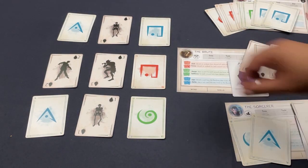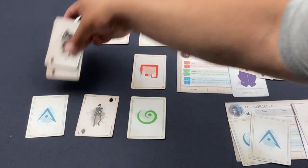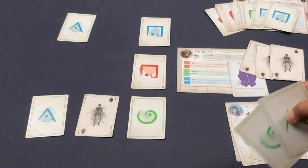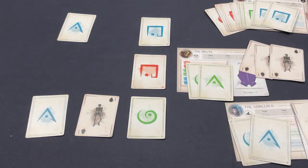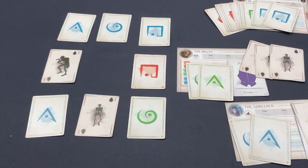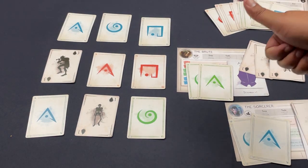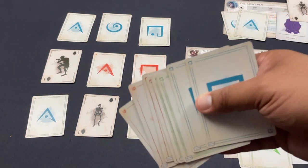The Brute now has three wounds, using the upgraded Frenzy ability — discards three monsters for three wounds. Clearing the board significantly.